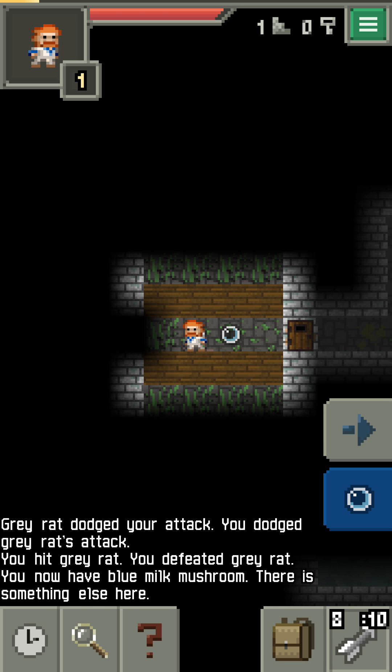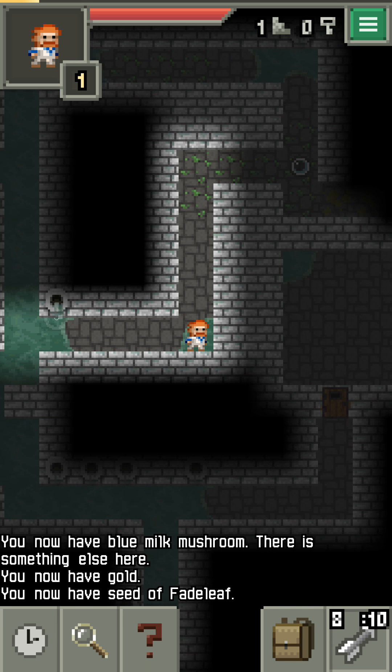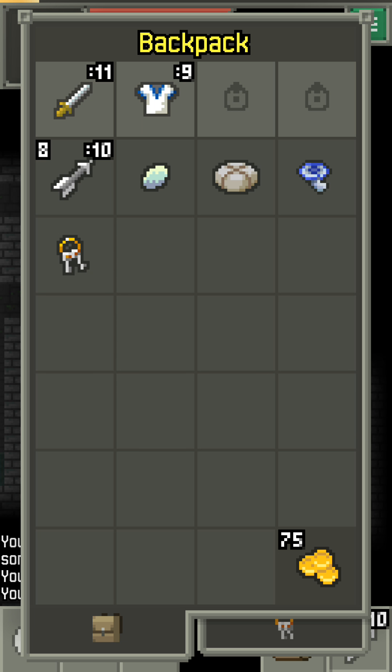Almost all equipment has a strength requirement — don't underestimate your strength. Using equipment you can't handle has big penalties. Raising your strength is not the only way to access better equipment; you can also lower equipment strength requirements with scrolls of upgrades. Items found in the dungeon will often be unidentified. Some items will have known effects, others may be upgraded or degraded and cursed. Unidentified items are unpredictable, so be careful.